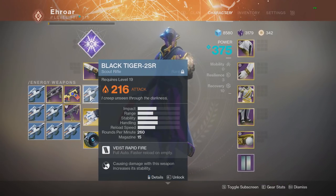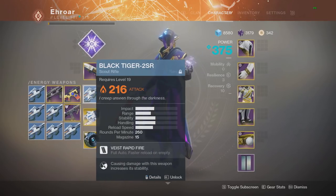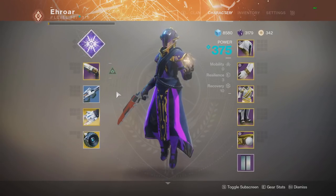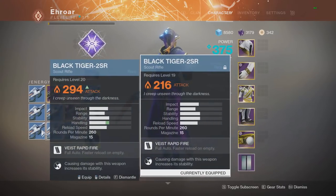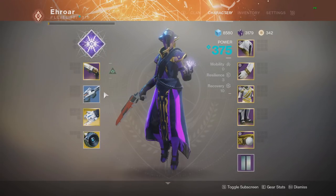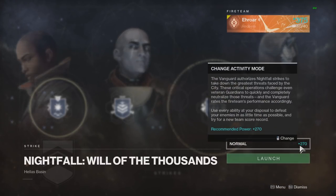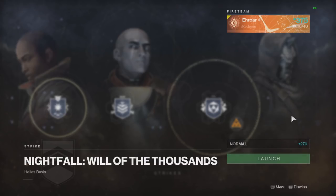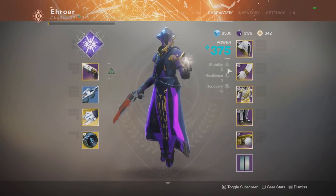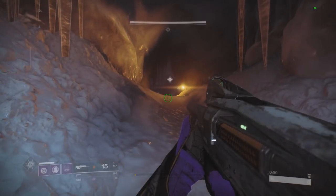The first test will be how the individual power of each weapon affects its damage. We're going to keep our armor at 405 the entire way through as the constant, and what we'll be changing is the light of our scout rifle. I have a bunch of blue scout rifles all with the same impact, ranging from about 216 to 290 and a few higher. We're going to use all these scout rifles in the 270 nightfall, since that's the closest activity to the range of scouts I have.